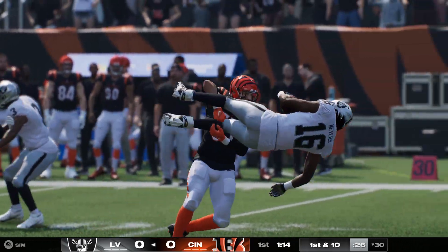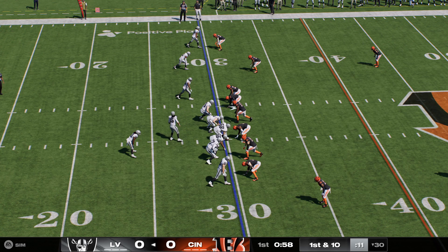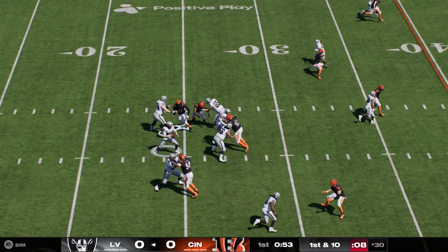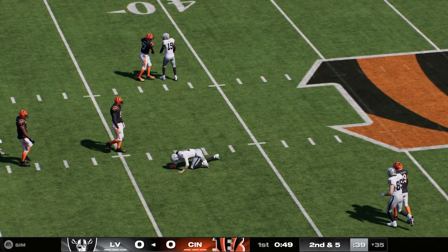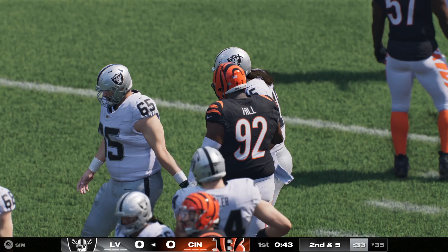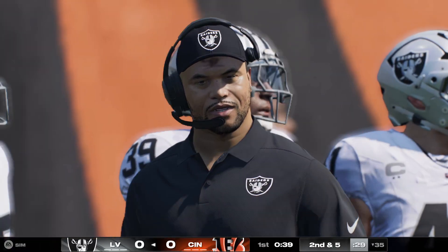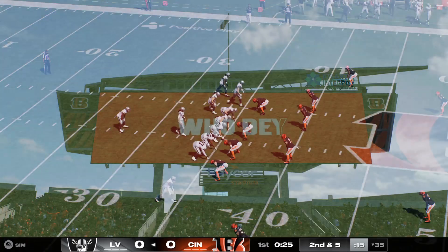While route running is really important to create separation, that's more of a man-coverage beater — that's when teams want to play you one-on-one. Against zone defense, as we saw here, it's a lot simpler: understand the concept of the play, understand where the holes in the defense are, get there, and be friendly to the quarterback. If you're open, stay open. That's NFL route running — that's what the best guys do.